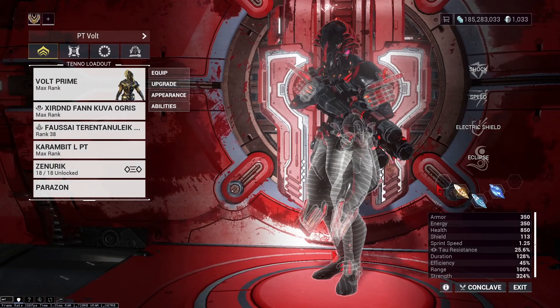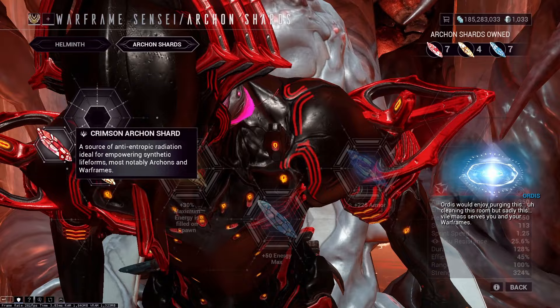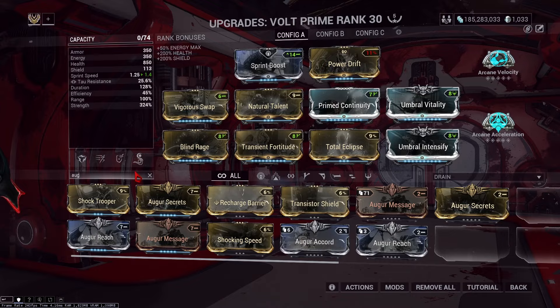These are the mods and Arcanes I use. There are 3 Archon Shards that are a must for padless runs: 2 Azure and 1 Amber. If you plan to use Energy Pads and Ancient Healers, switch Arcane Nullify for Acceleration and the Archon Shards to whatever you want. I would recommend Ability Strength and Casting Speed.